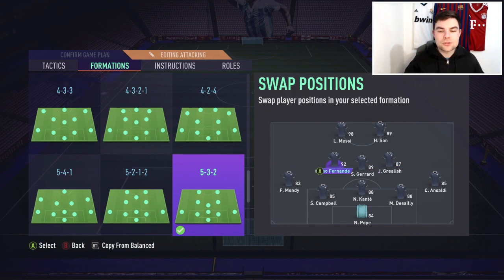Grealish is more advanced with a license to get forward. For the full backs, Ansaldi is well-balanced — probably the best options are Tavernier or Trent Alexander-Arnold Team of the Year, but Ansaldi is a solid option. For the left back, Theo Hernandez or Alphonso Davies would be an absolute joke. You want very attacking full backs in this formation — don't worry too much about their defensive capabilities because of the three center backs.